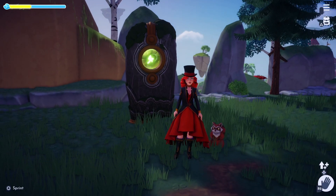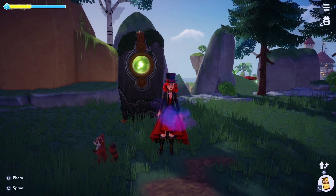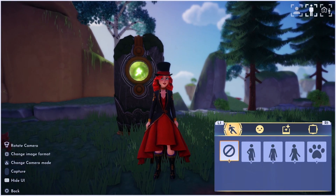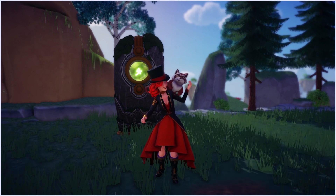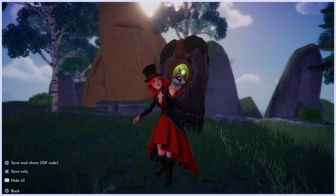You can now also take really cute selfies with your critters. Simply select your companion, take out your camera, select the standing option in the top right corner, and you should then see the companion option in the bottom left menu. Each critter type has its own poses, and I love taking selfies with my different companions and dressing up to match them.